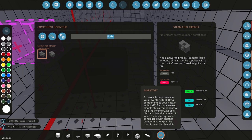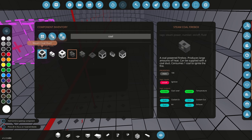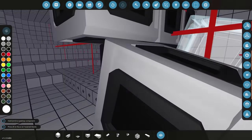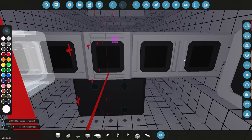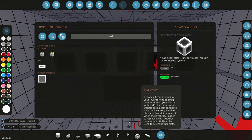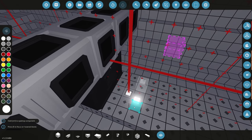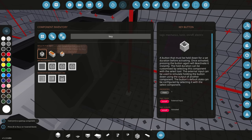You can use hoppers or pretty much whatever you want for coal storage — there are tons of different options. For our example, let's just use some ducts. We'll put a few of them on our creation just in case. Once we have coal and a firebox, we'll need some way of turning it on. I'm going to use a simple push button, and for turning the firebox off, I'll use a key switch.